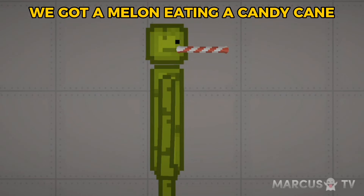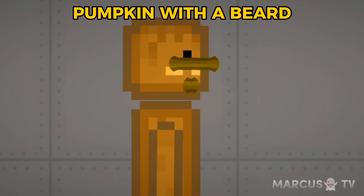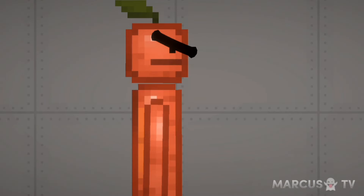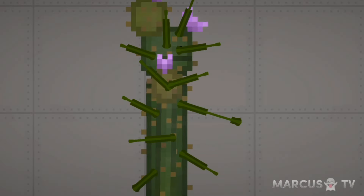We got a melon eating a candy cane, cake with a candy cane, an ice pumpkin with a beard, corn and tomato, an apple with eyebrows, a do not enter sign, a cactus, and a tied up tomato.